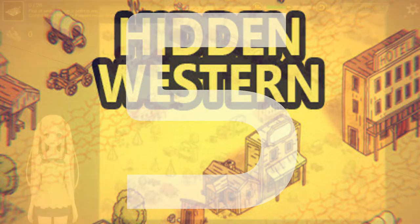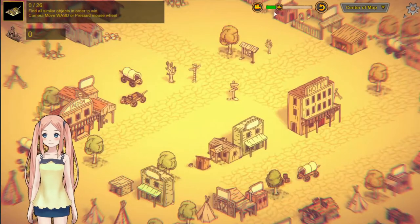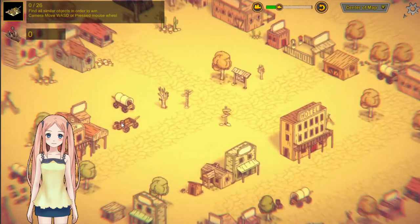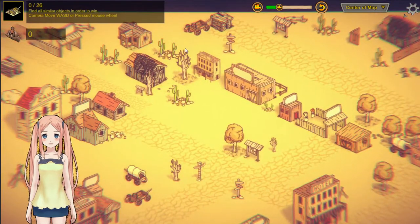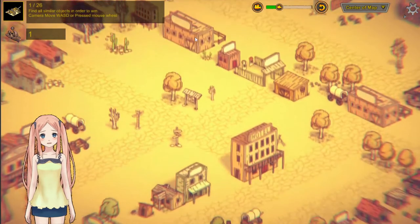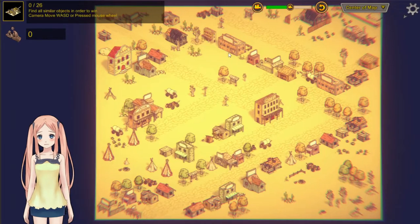Hidden Western, released 23rd February. This is a hidden object game in which you need to find objects with a certain design and click on them with the mouse. This must be an older game they had lying around — sometimes it's better not to release your older works. Like most of their previous games, this one suffers from insane aberration which makes the edges of the screen very blurry. That's not a good idea with a hidden object game.